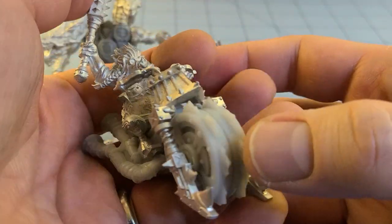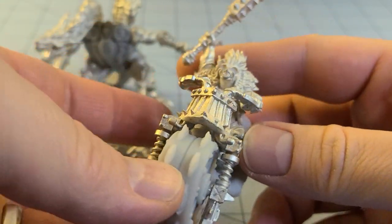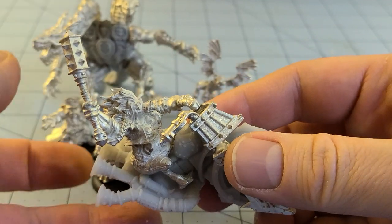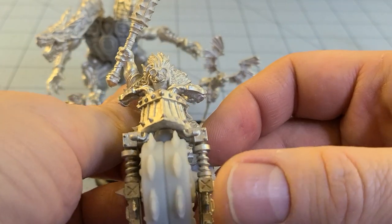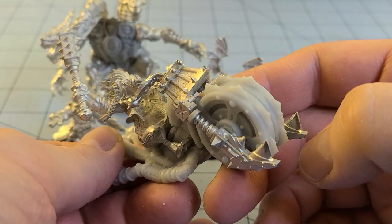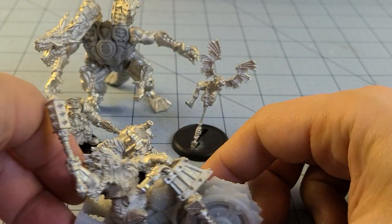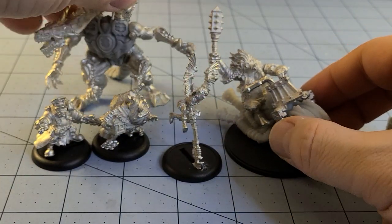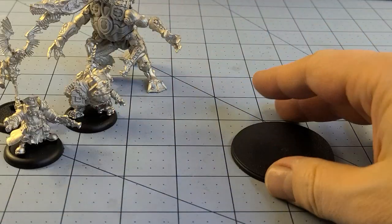Another fun Riot Quest model I haven't had time to show off is Helga. This is a post-apocalyptic boar rider — I think the faction is called the Grim Pharaoh, that's it. She's going completely post-apocalyptic on a giant motorcycle. She's supposed to be on a 50 millimeter base and she barely fits on one as it is, but it's just a fun silly model and we will absolutely find a use for her.